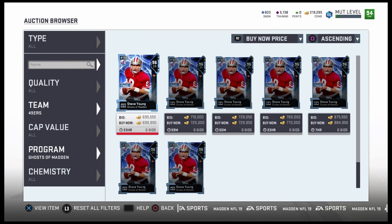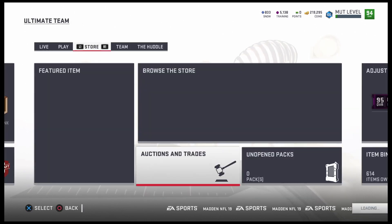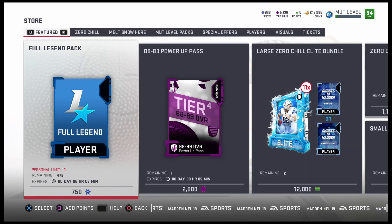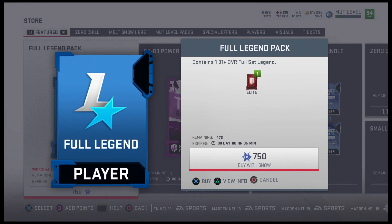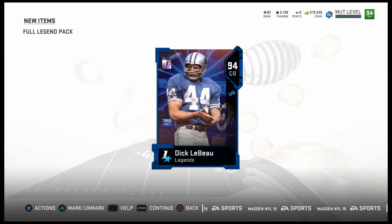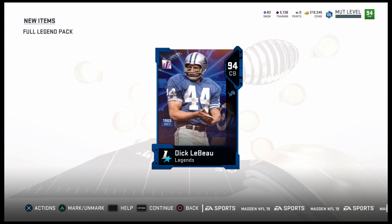Let's look at this 49ers Steve Young on the auction house — he's going for 700K. Hopefully I can get him under that because I will be trying. I'm going to sell Cam Newton and buy this card — I want Steve Young to be my new quarterback. I always liked him. There are 472 left so y'all need to go ahead and cop him. We're opening our pack right now — okay, we get a Dick LeBeau! I'll actually take that, but I'm going to go ahead and sell him to get the coins for Steve Young. Not a bad pull at all.